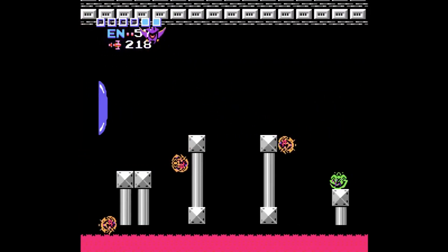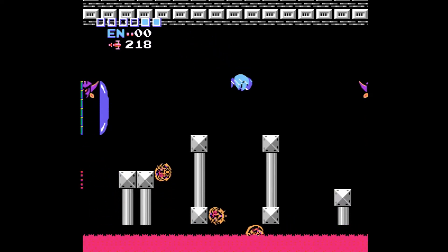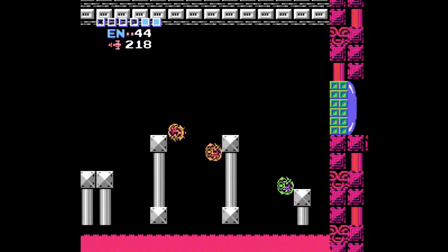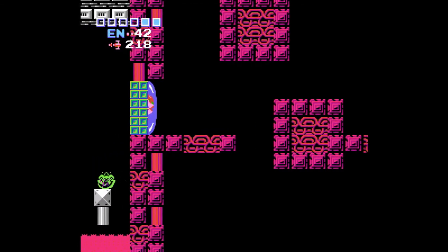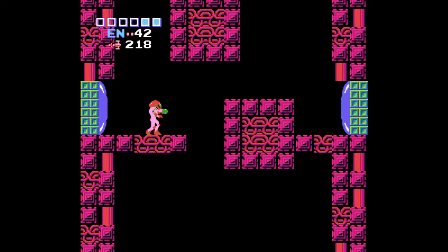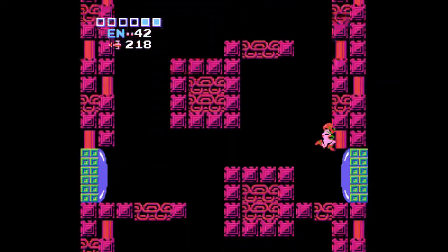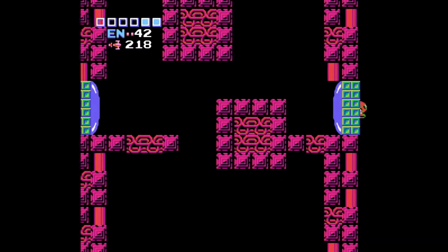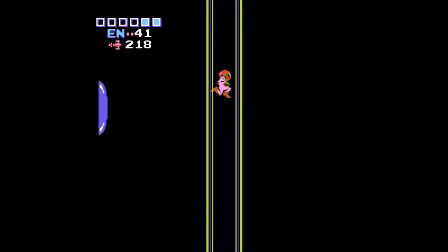We're just gonna keep bopping over and see what there is to see in glitch land here. It's a cool glitch, it really is — there's a lot going on. You could go up, or you could go over here. We're gonna go down. Here we are in the elevator room. And that's it — a little screen wrap. We're gonna call it good here.